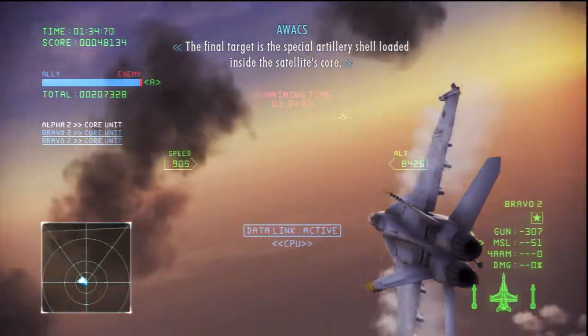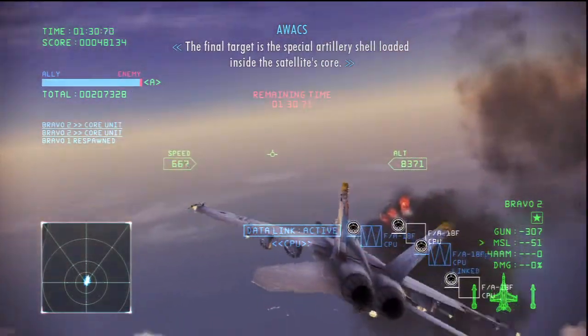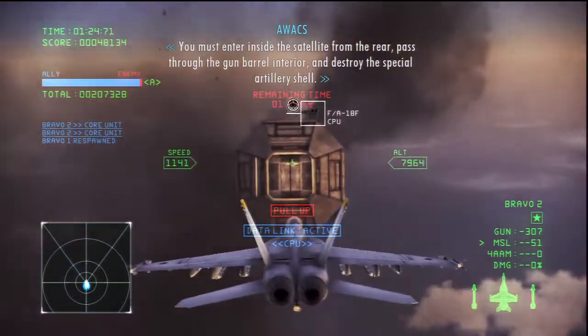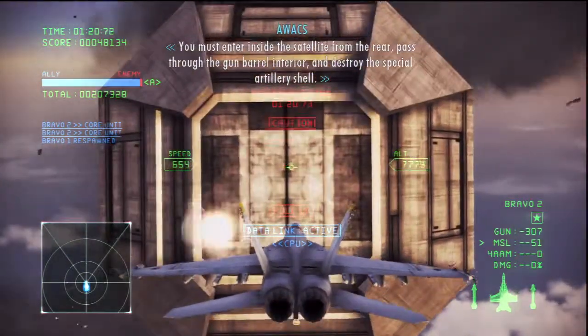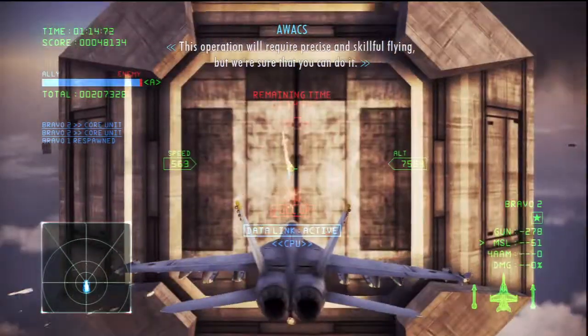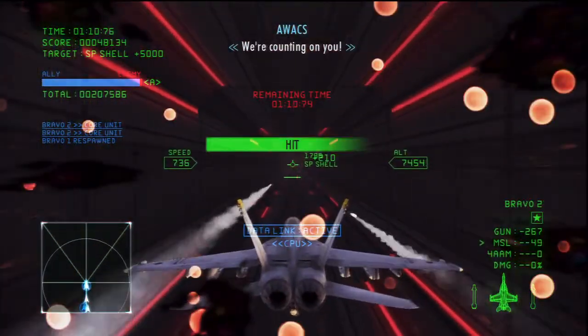The final target is the special artillery shell loaded inside the satellite's core. You must enter inside the satellite from the rear, pass through the unfurled interior, and destroy the special artillery shell. This operation requires precise and careful flying. We're sure that you can do it. We're counting on you.